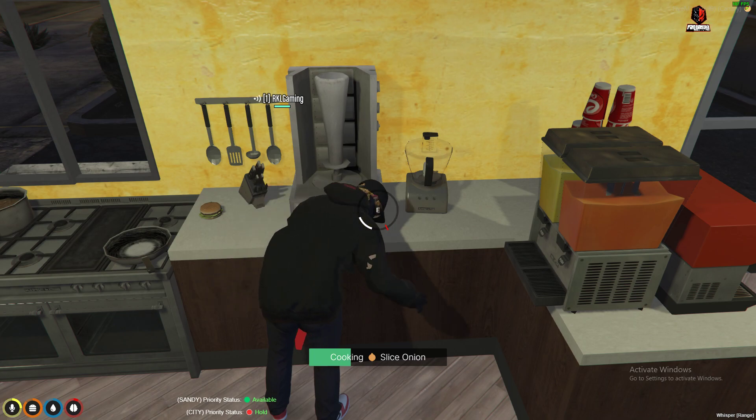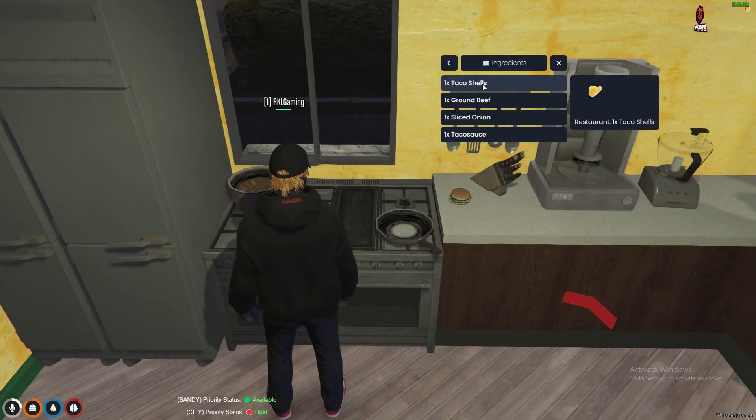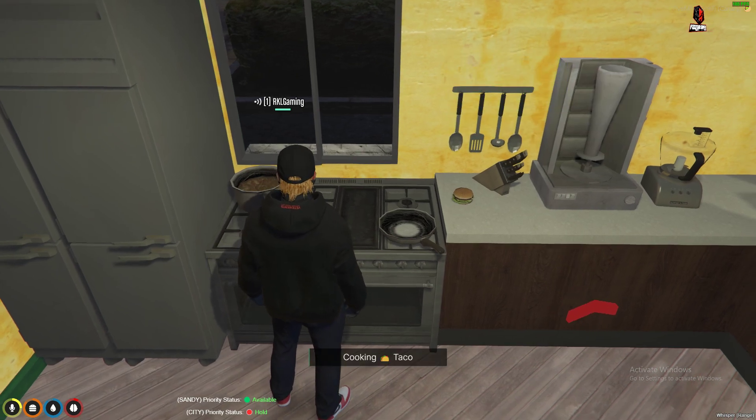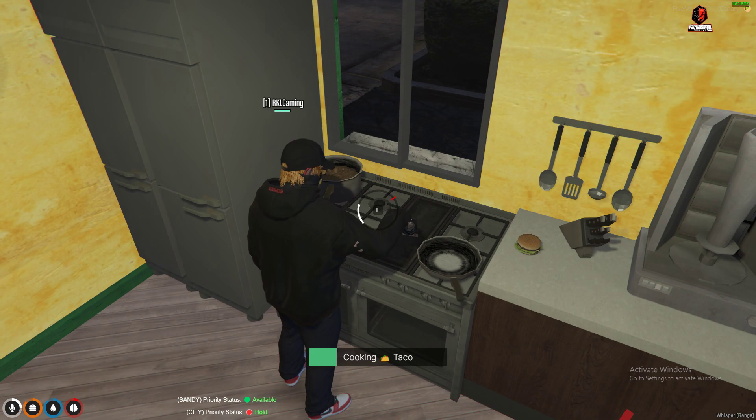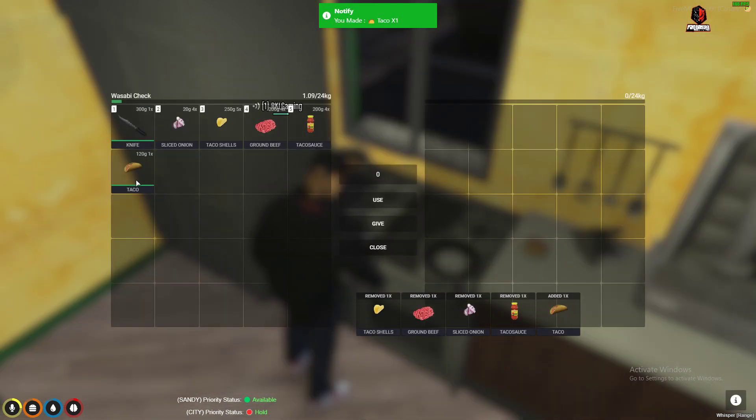The cooking animation can be simply changed in the config. All animations can be changed. I now have the taco cooked.